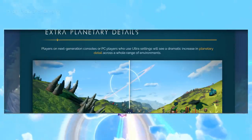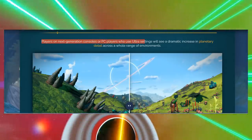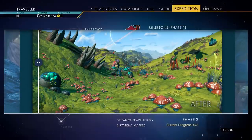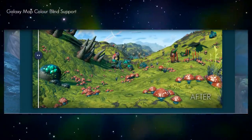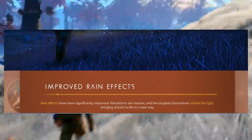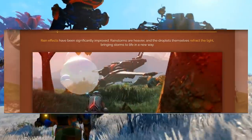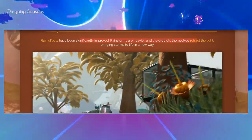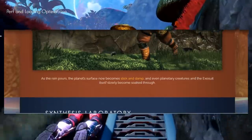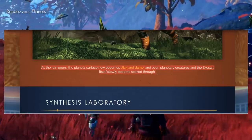Extra planetary details: players on next-generation consoles or PC players using ultra settings will see a dramatic increase in planetary detail across a whole range of environments. They also improved rain effects significantly — rainstorms are heavier and the droplets themselves refract the light, bringing storms to life in a new way. As the rain pours, the planet's surface becomes slick and damp, and even planetary creatures and the exosuit slowly become soaked through.